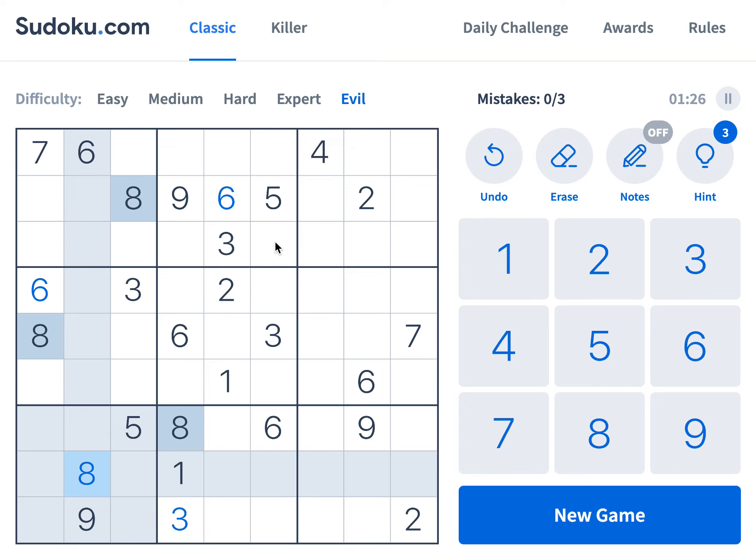7s are down, so 4 and 7 are down. And 4, 7 are down — 1, 2 and 8. So 8 is here, 1 is along — 1 is here actually. And that means 8 is here, 2 is here, 2 is here.